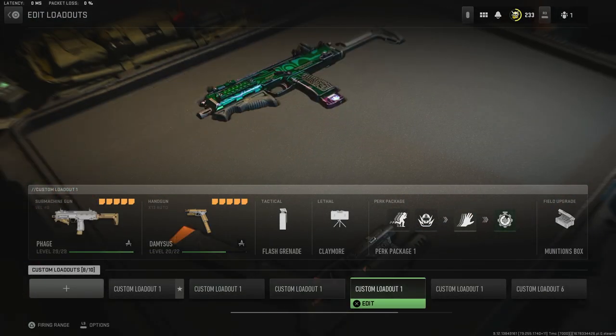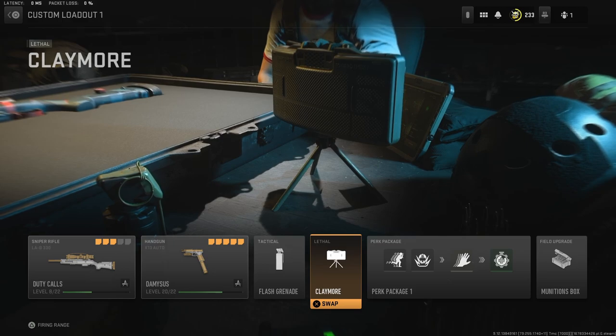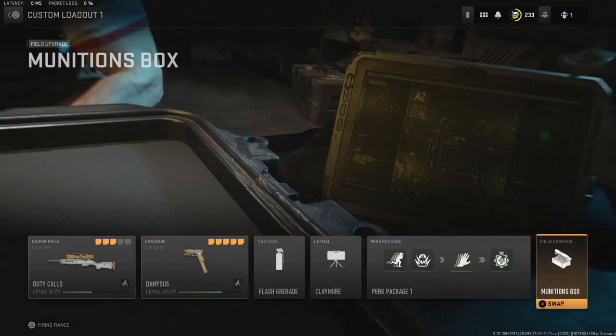All the other stuff I use: a flash grenade, claymores — yes, I know what you're thinking, but they're actually really broken and they allow you to set up some great positioning, especially in objective game modes. Then we run Double Time, EOD (also known as Bomb Squad), Fast Hands, and Quick Fix.